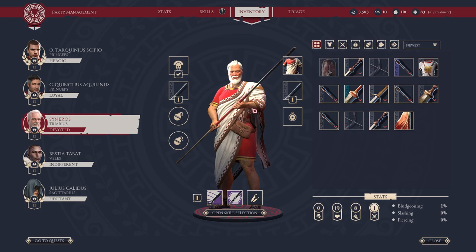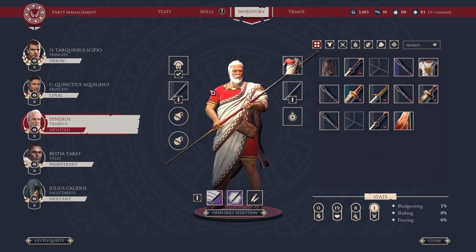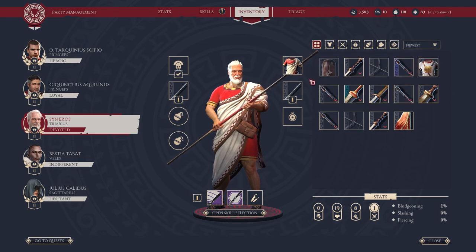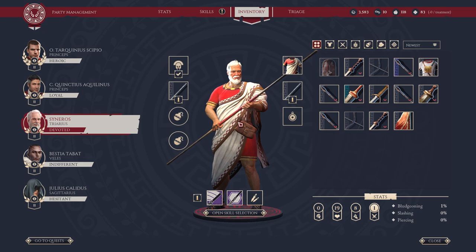Has this character got anything to equip? I don't think so. He's got a staff — actually these are spears rather than a staff. I suppose we could give him a different selection of clothing, but I kind of like him in old Toga Man. It's kind of in-fitting for his style, I think.